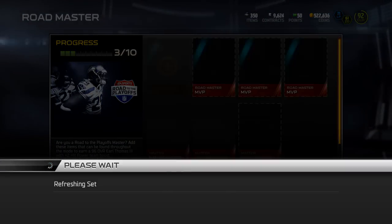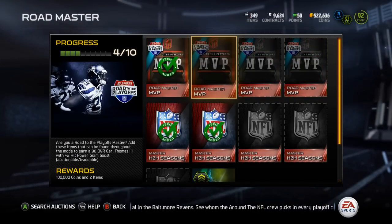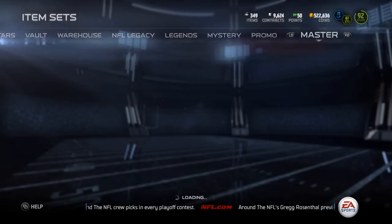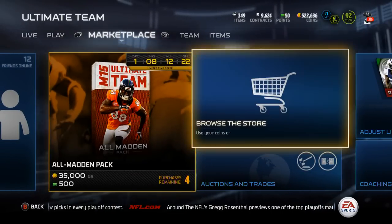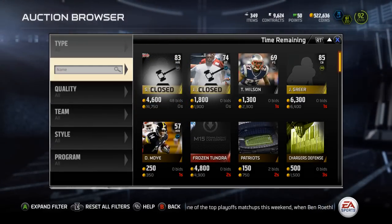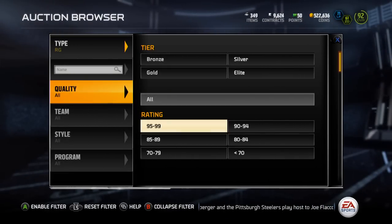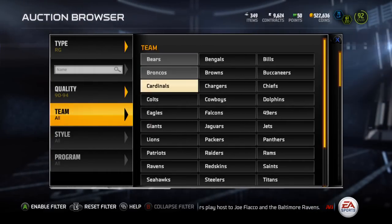I need to complete three MVP sets — it's going to be the Falcons, the Giants, the Patriots, and the Titans — and then I need three more head-to-head season collectibles, and then I'll be able to get the Earl Thomas, which I'll most likely sell to get my Charles Woodson. Let's check the price of this Asamoa. He's a right guard, 94 overall, and he plays for the Falcons.